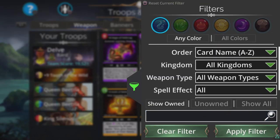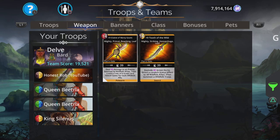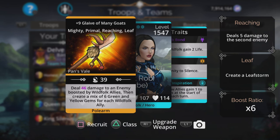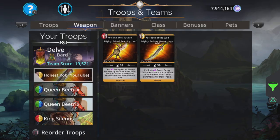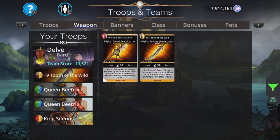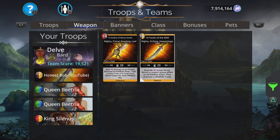There's another option for the weapon slot: the Glaive of Many Goats. It deals damage to an enemy boosted by wild folk allies, then creates a mix of six green and yellow for each wild folk ally. The green charges up Queen Bee and the yellow charges up King Salenus. However, I prefer Tooth of the Wild because I don't really want to do normal damage when we're doing true damage with Queen Beatrix — Tooth of the Wild feels like the way to go.